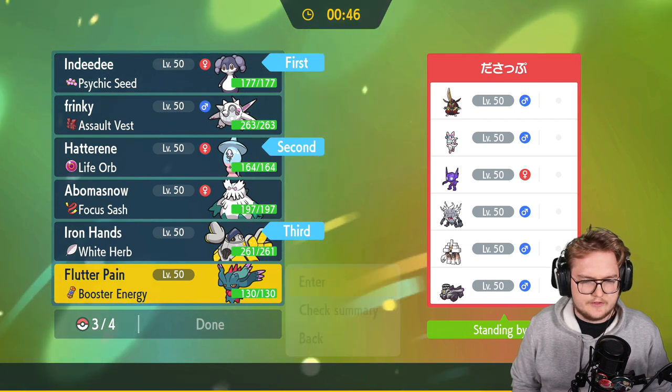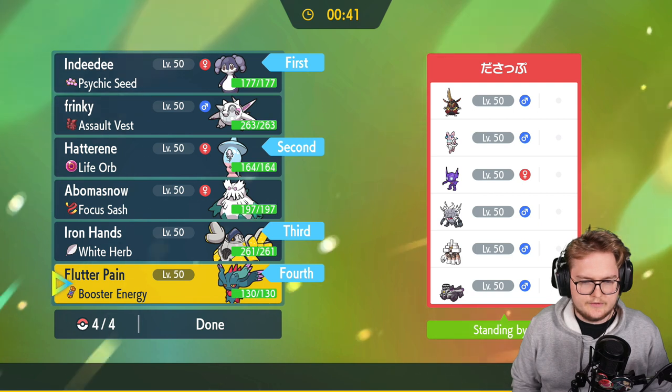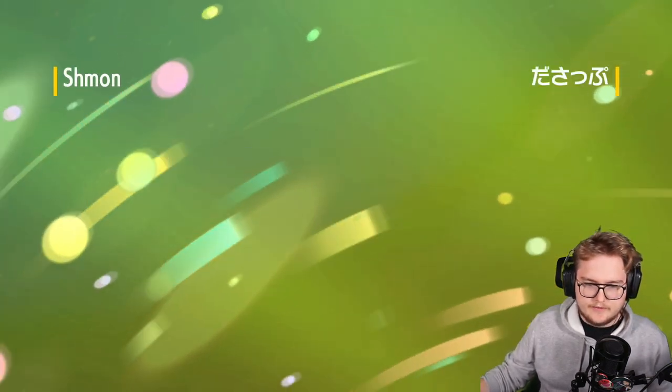My Hatterene should be able to do some stuff at least. Two steals and ghost-fighting type. Yeah, this should be fine. Coverage of fairy and psychic — Hatterene has been good in the previous game, so of course in this game it's gonna be great.